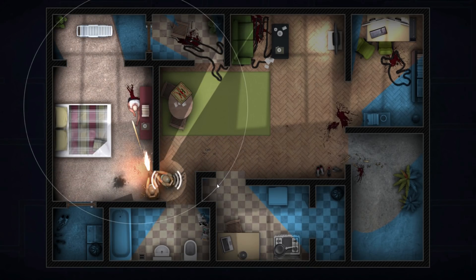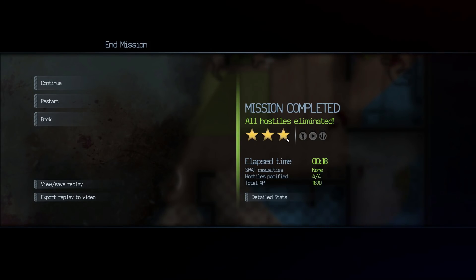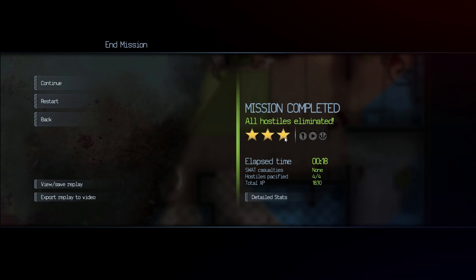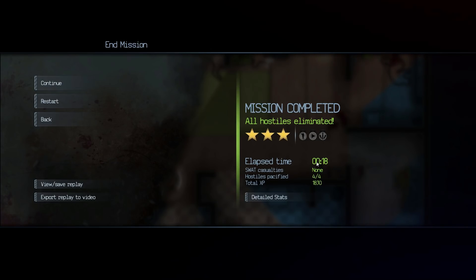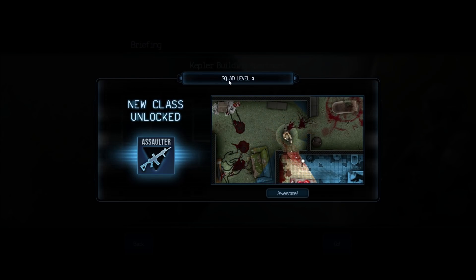Move, move, move. There's one guy in there - he's down. Are we done? We did a three-star thing - go us! I wonder what the time frame for that is, given that we spent a few seconds faffing about with the spy camera under the door. That's pretty good, I'm quite happy with that. We've unlocked a new class because we've got to squad level four - we've got an assaulter class. Has he got great big machine guns? That could be useful - someone with big shooty machine guns might be very advantageous indeed.